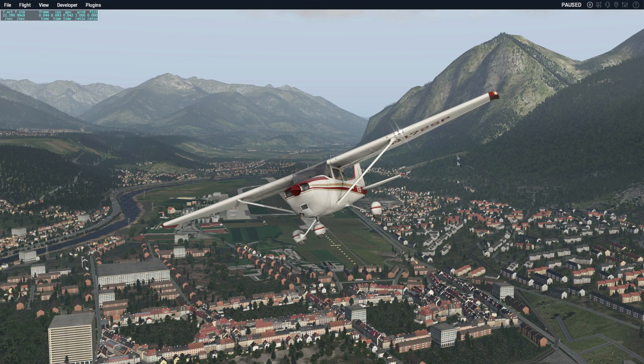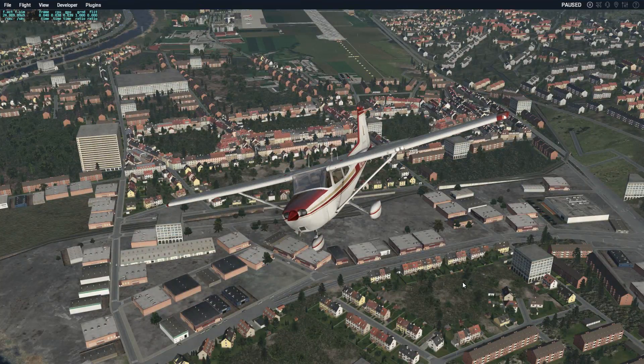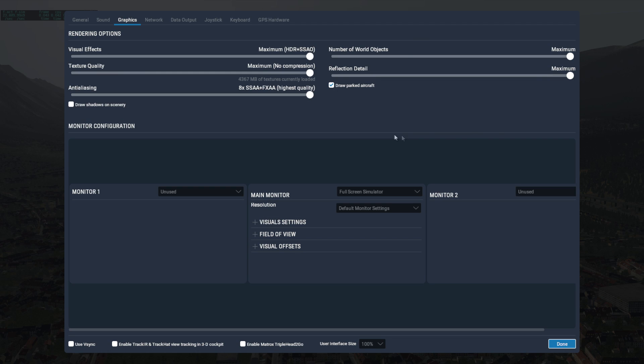Altering the time of day changes frame rates only marginally — maybe one or two frames, barely noticeable. But now you can see the sun reflecting on the faces of the buildings — this would be a good time to have building shadows enabled. It just brings the scene to life, giving it a much less flat, more lively appearance.